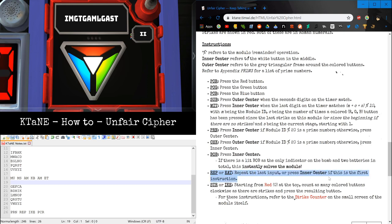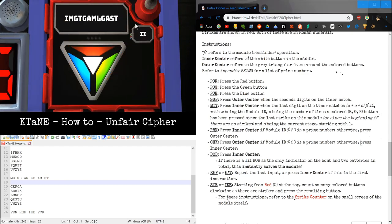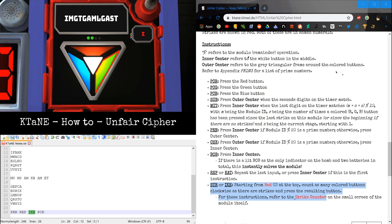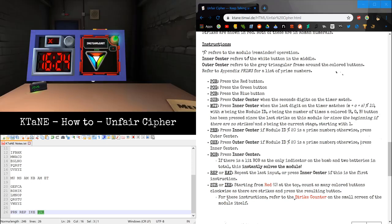So for our four inputs: PRN — mazel ID 2 is prime, so press inner center. REP — repeat the last input: inner center. IKE — start from red at the top, count clockwise as many colored buttons as strikes. With one strike, red then one clockwise is green. PCR — press red. And there we go, that's another solved mazel.